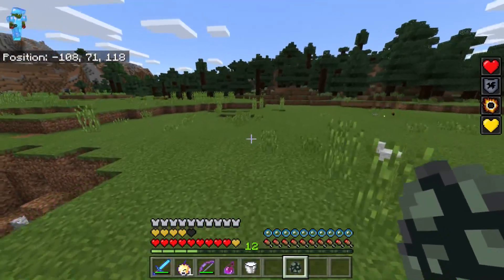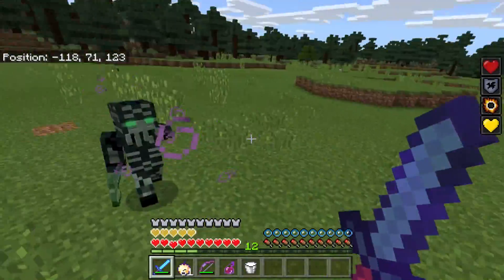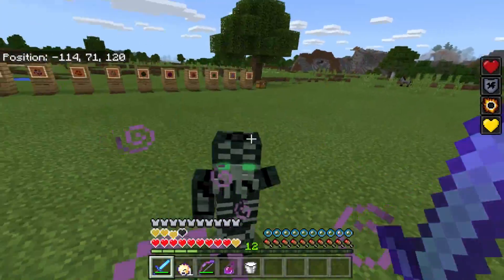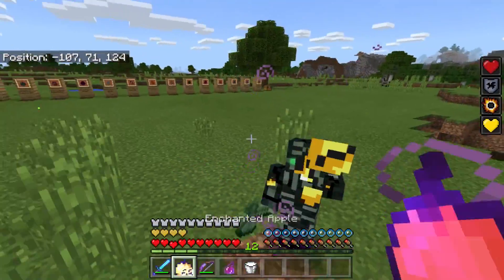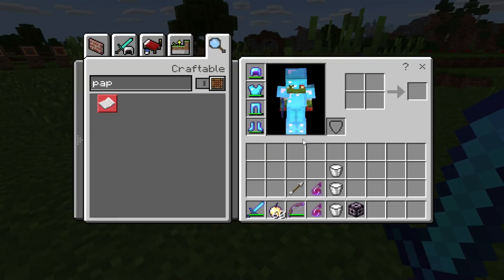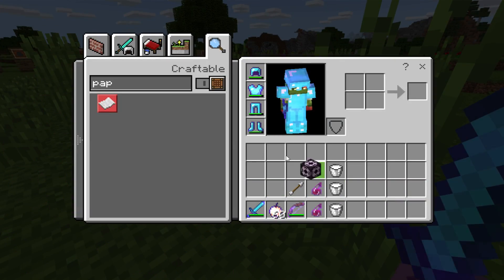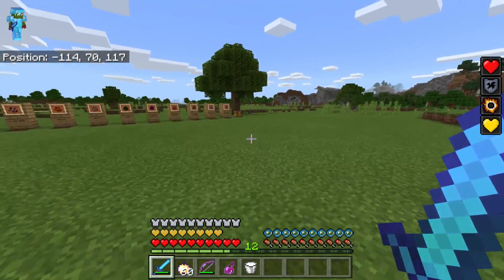We gotta watch out for them. Next is the Prismarine Foes — this one is like a Vindicator. It does a little bit of damage. They're quite fast and drop structure blocks, which is a nice addition.